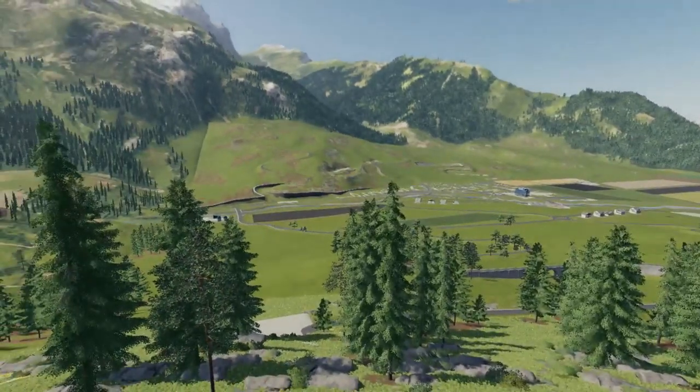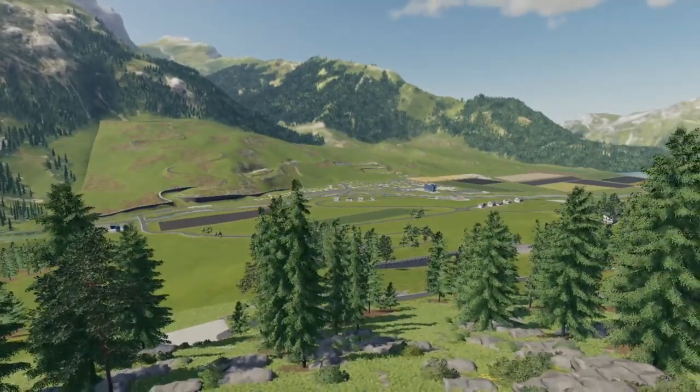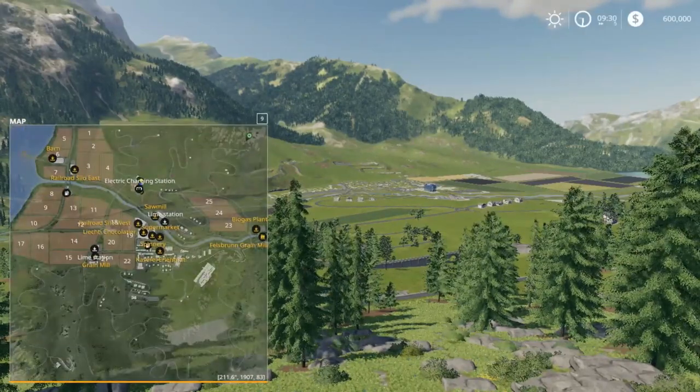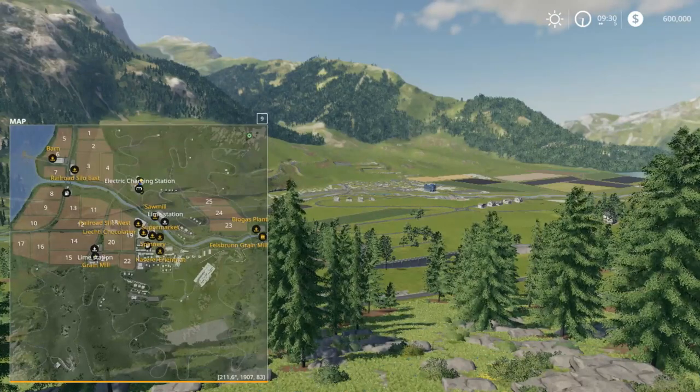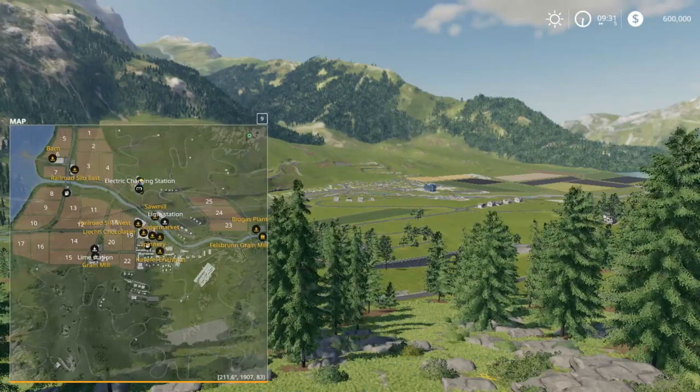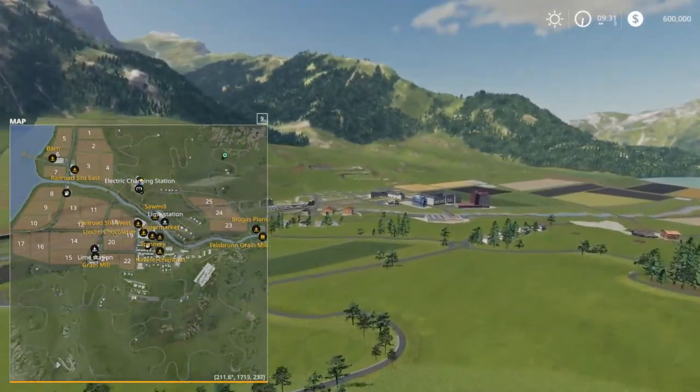Just look at the view. I know my render distance isn't very high, but I think this is a 1x map. You have a lot more grassland, but the fields are in the lowland. It's a pretty good sized map and I'm pretty sure it's a 1x.